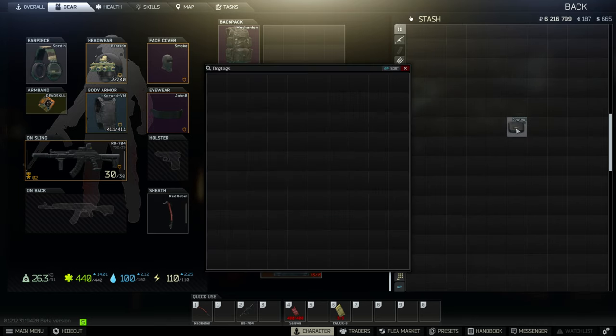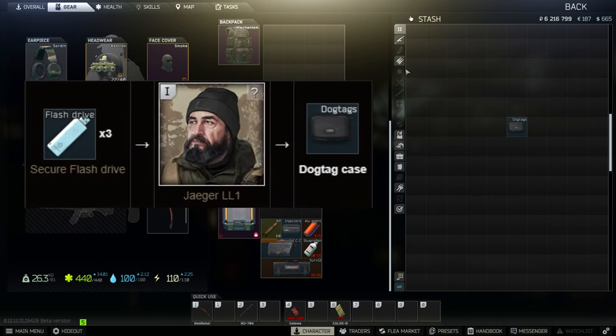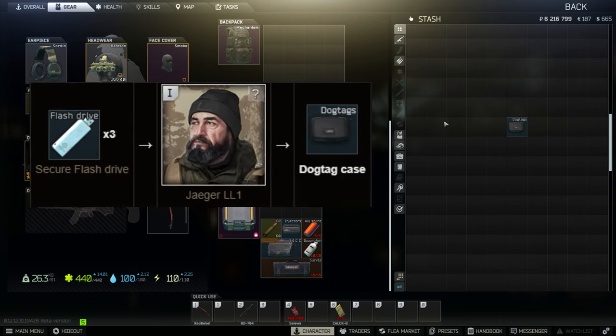Last but not least, we have the dog tag case. It provides 100 slots while only taking up 1 slot. It can only store dog tags and is sold by Therapist level 1 for 344,000 rubles. You can also barter for it from Jaeger level 1 for 3 flash drives. Thank you for watching — don't forget to subscribe so you don't miss out on future videos, and have a good day.